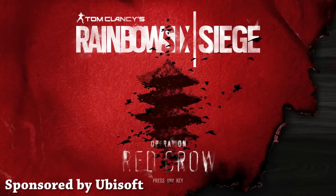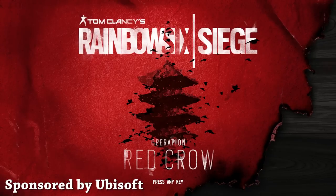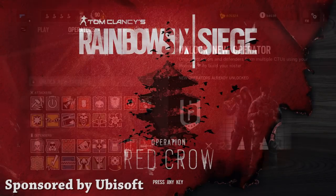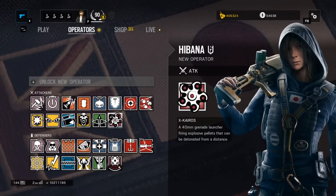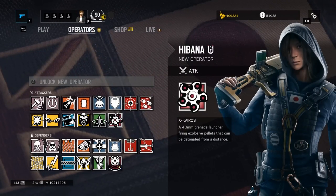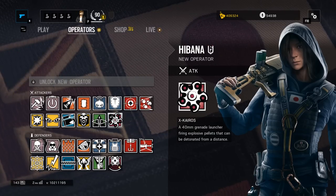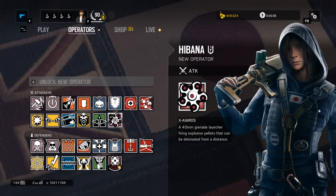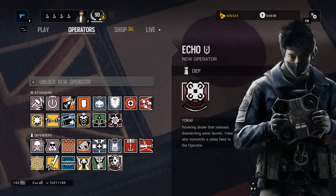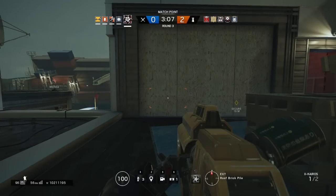Hey guys, LevelCap here. Today we're going to be taking a look at the two new operators that come with Operation Red Crow for Rainbow Six Siege. This is the fourth expansion for the game, and these two operators won't be the last as Ubisoft has announced another season of content. Operation Red Crow features two new Japanese operators: Hibana on the attacker side, and Echo for the defenders.